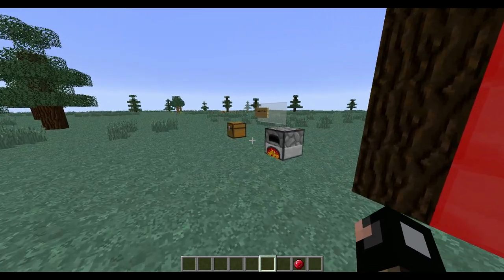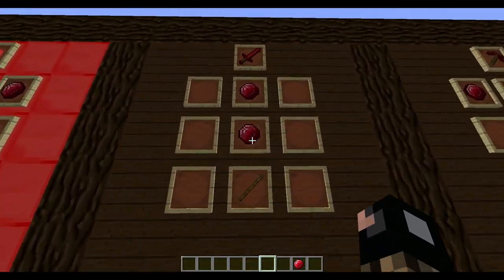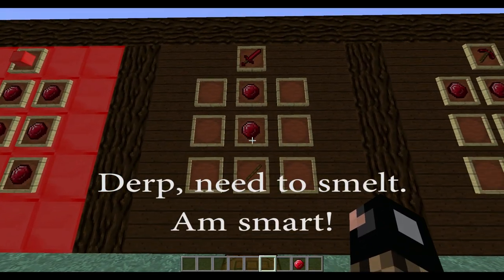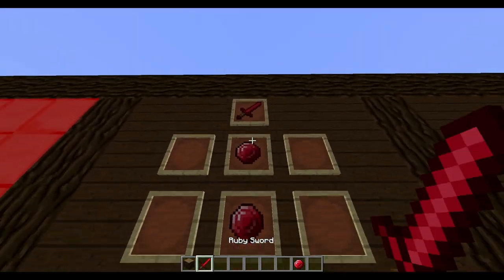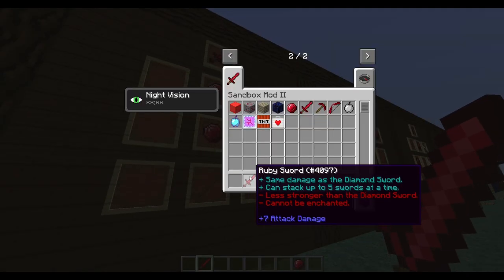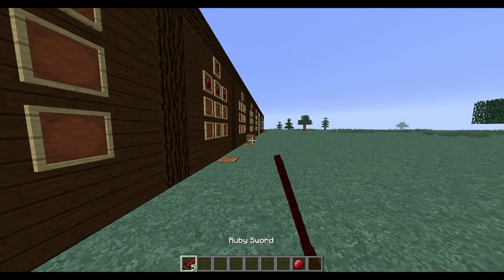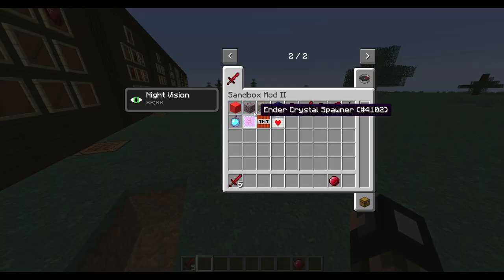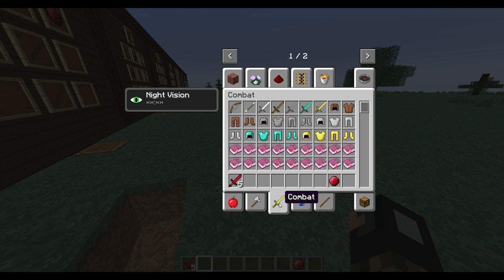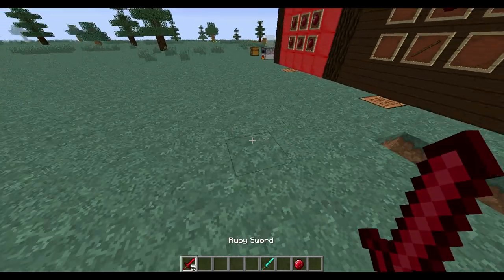One thing I haven't tried yet - I'll do it later - is how much Fortune affects the drop. Crafting the basic tools: you got the ruby sword, same seven attack damage as a diamond sword. You can get five at a time. Also, in creative mode, normal swords can't break anything, but with the ruby sword you can.